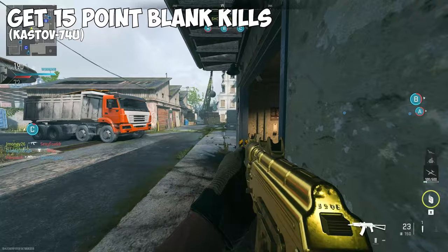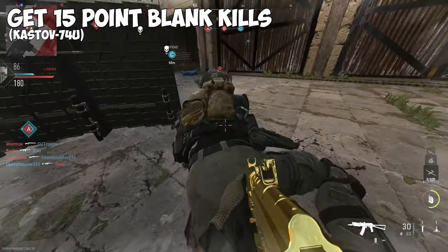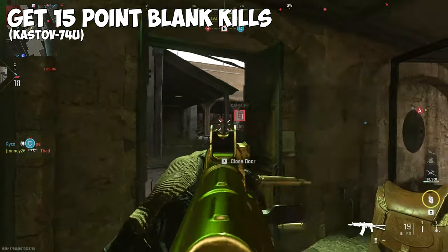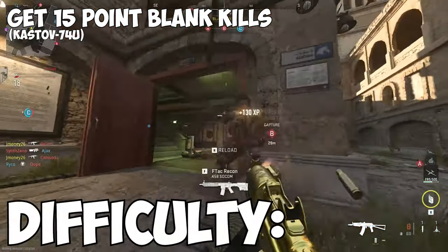15 point blank kills. This applies to the Kastov 74U. For point blanks, you gotta get right up close to the person you're killing. Dead Silence can help you get close, as well as the Double Time perk. You can also sit around doors and entryways and wait for somebody to come through and stuff your barrel into them. Difficulty? Your mom.